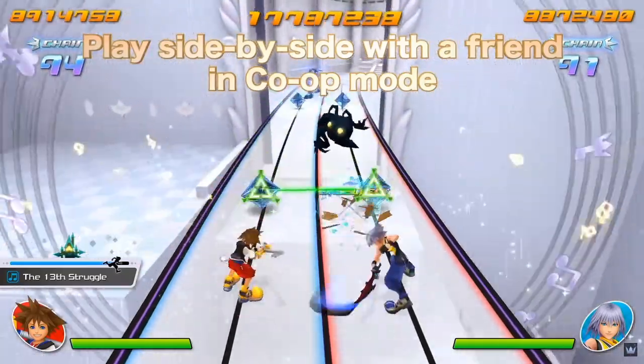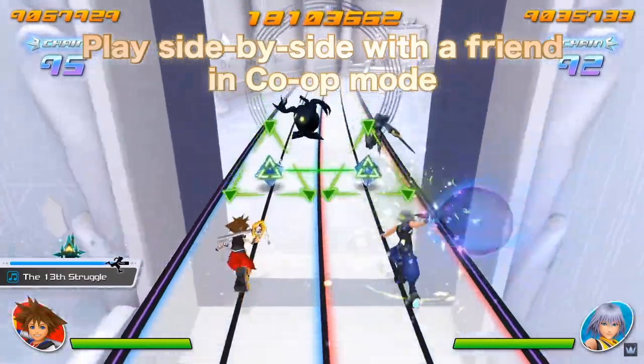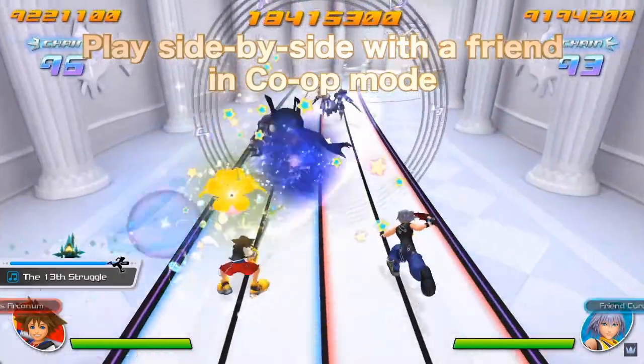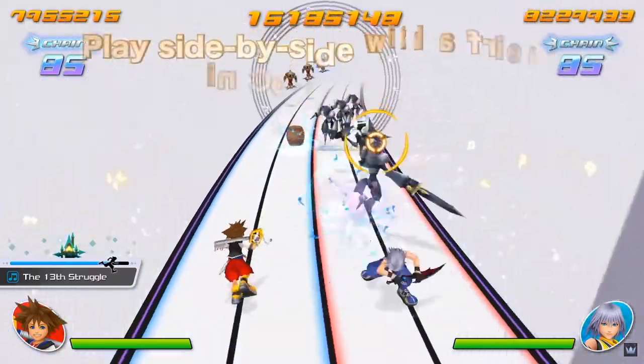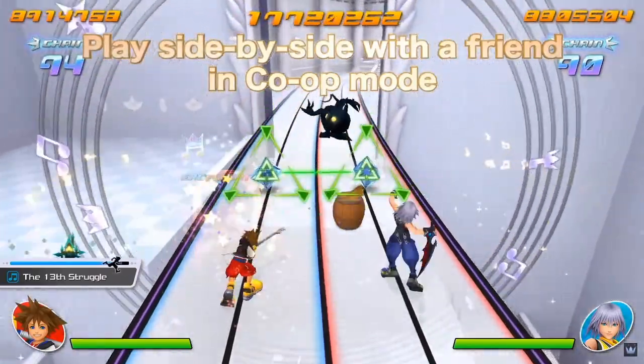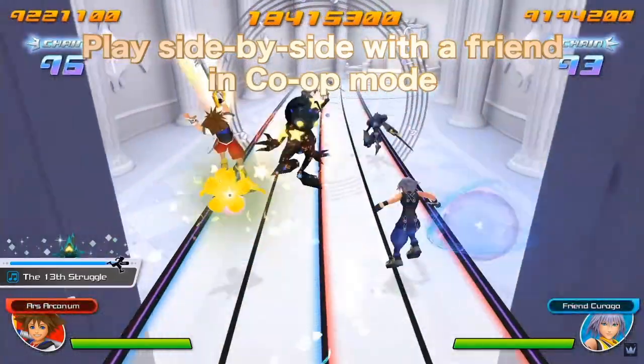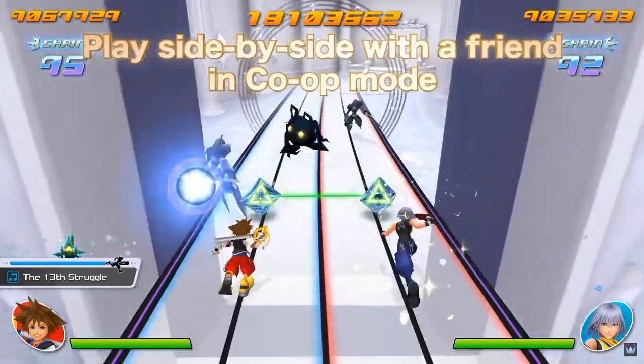Kairi's first theme then starts playing, showing different scenes she was in throughout the different games. We then get a look at co-op mode — as enemies switch sides during the song, the first ability crystal has Sora casting Curaga on Riku as Riku does Dark Splicer. The next set has Sora doing Ars Arcanum as Riku heals him. During co-op you will have separate chains and a separate score that feeds into an overall score.